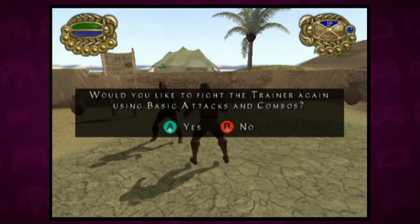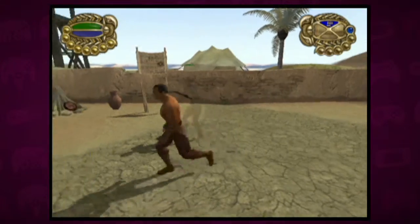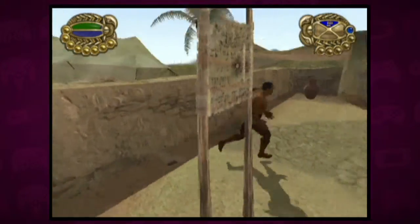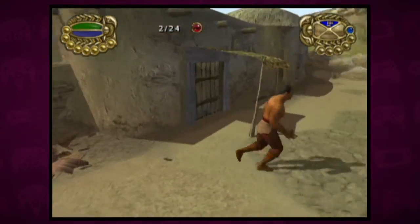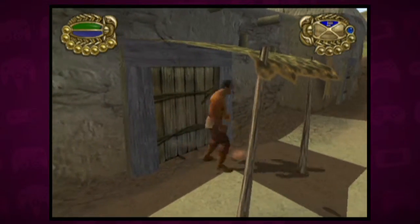Now there's a gate. Would you like to fight the training again? No, I think I'm good — I think I worked it out. I love this, just headbutting through these. Can I open doors? No.